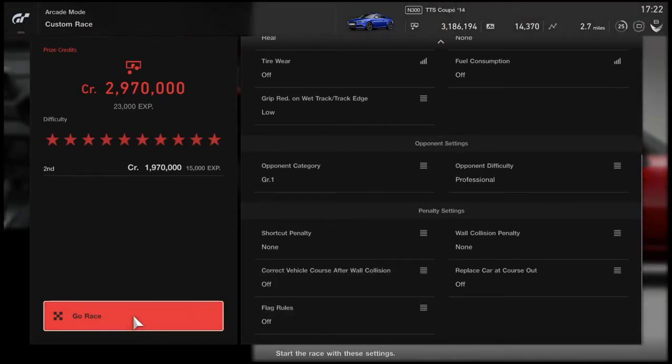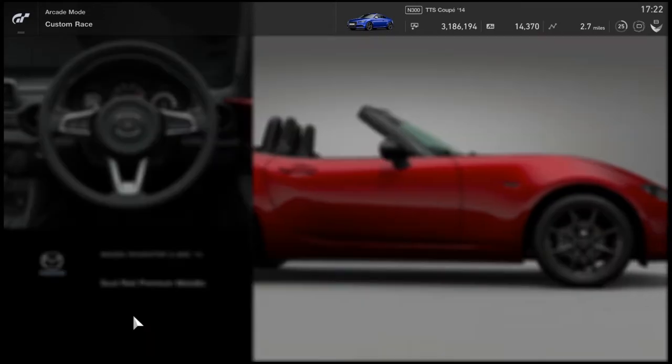Now look at the credits on the left — it's at 1,970,000, and 15,000 experience. That's how much you'll get for basically not doing anything.